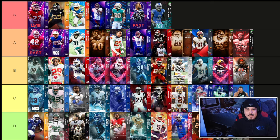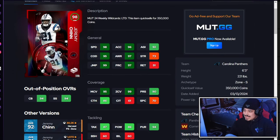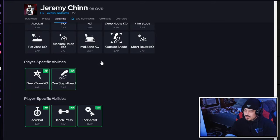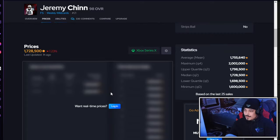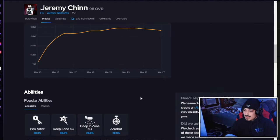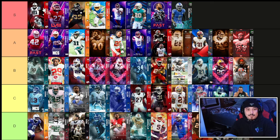Next up is Jeremy Chin — the Ltd weekly wild card from about two weeks ago. This card is a stud: new Washington chems, great stats in man, zone, size, and speed, and good abilities — deep zone and pick artist for one AP. The build is so good he could even be a user if you need him to be. I think Jeremy Chin is a top three safety in the game right now based on his build, stats, speed, and being a one-AP deep zone pick artist guy.